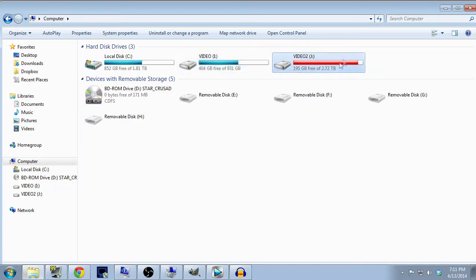The J drive is where I move recordings after I'm done — just the raw files — and that's where I do most of my actual editing. I pull files into the editor and leave raw files around for a while before eventually cleaning them off. As for removable storage, I have a Blu-ray ROM drive. Right now the only thing in there is Star Crusader, which I use when recording from DOSBox.